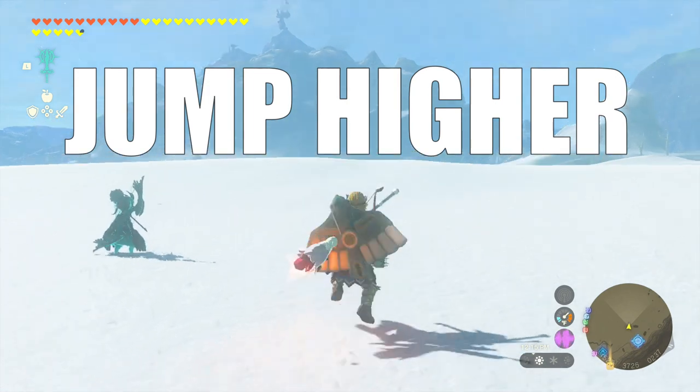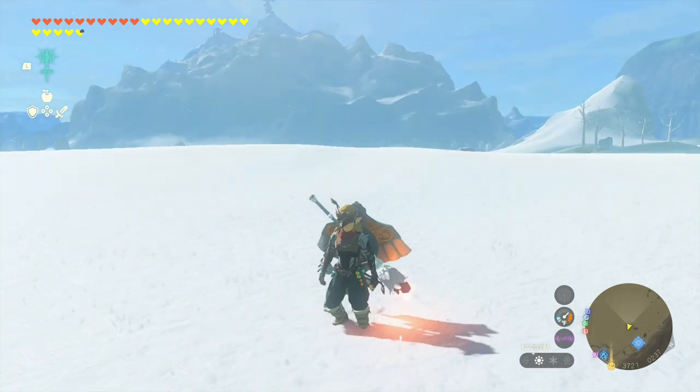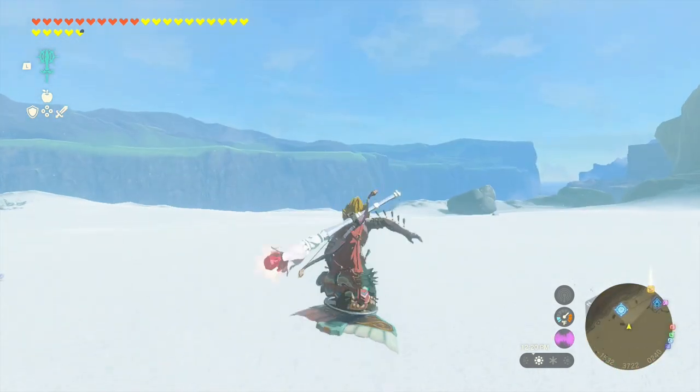One good reason to fuse a wing to your shield is because it lets you jump higher. If you guys don't know how to shield surf, you press L2, then jump, and then A.